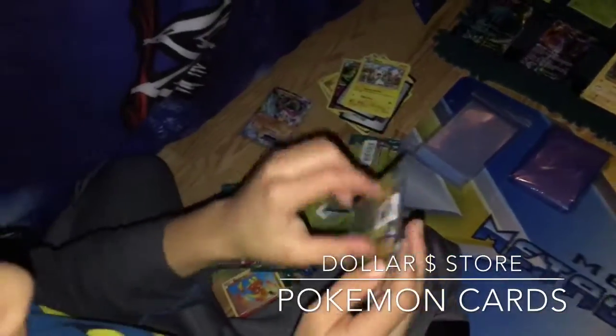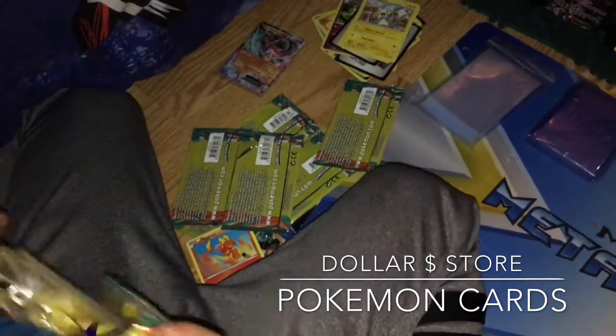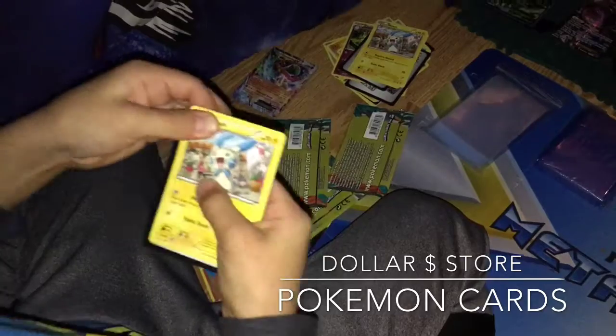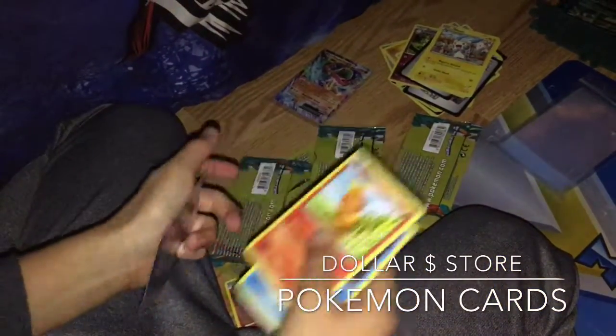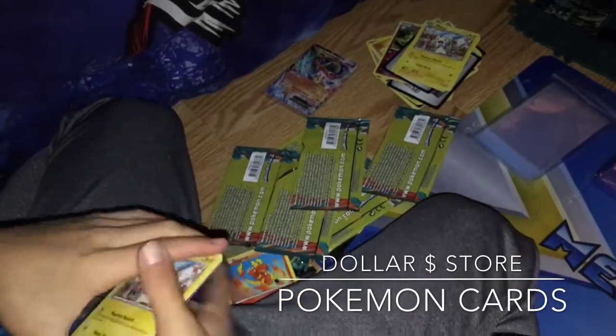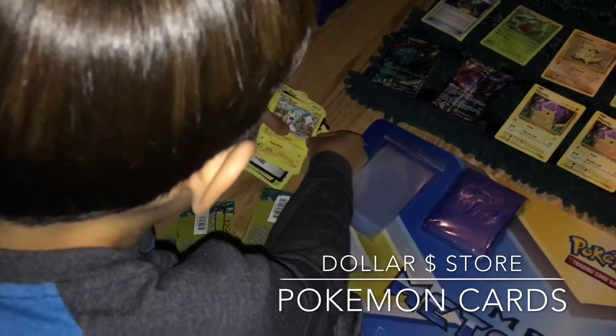Last pack. We get another Minun. Minun. A Torchic and an Amaru. And okay, that's all. That's all of them? Yep.